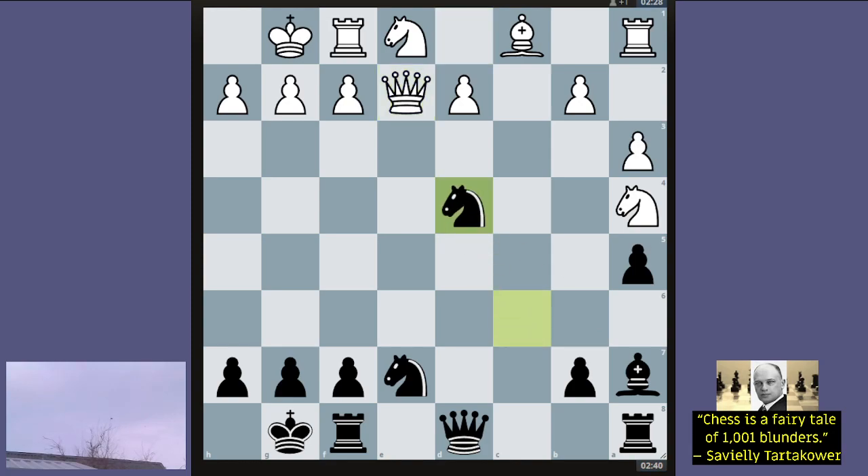Upon Qe2, I now play the obvious Nd4. Queen retreats to d1. You could play Nef5, Nd5, Ng6, or f5, but I decided to pick on that knight.